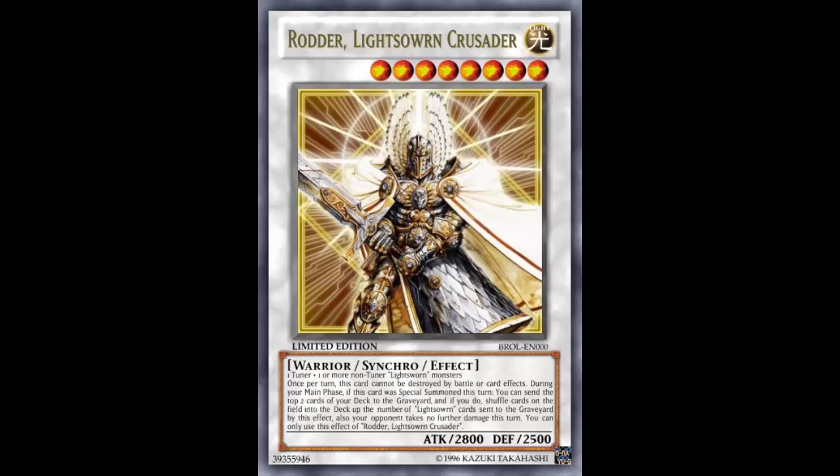It says 'during your main phase if this card was special summoned this turn' — not synchro summoned, just special summoned. So if the card is in the graveyard, you can use Call of the Haunted, Oasis, or Soul Charge to revive it, and during your main phase, if it was special summoned, you can use the effect again. It's interesting that it's not locked to synchro summon specifically. You can use its effect once per time it's on the field, but the revival potential creates some nice shenanigans.